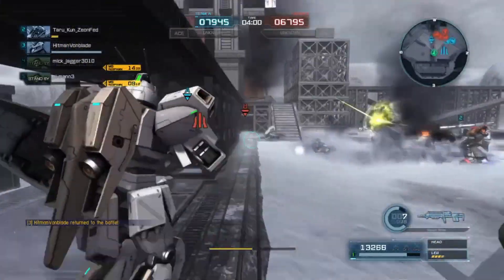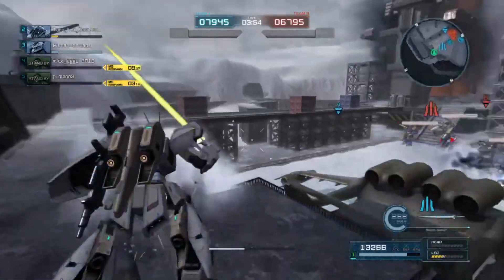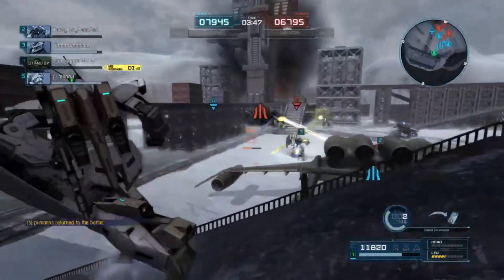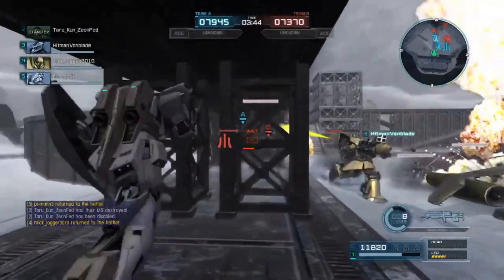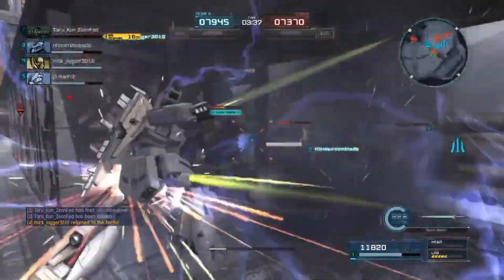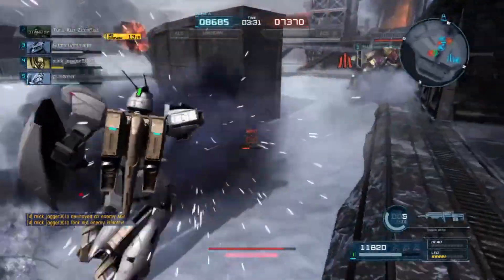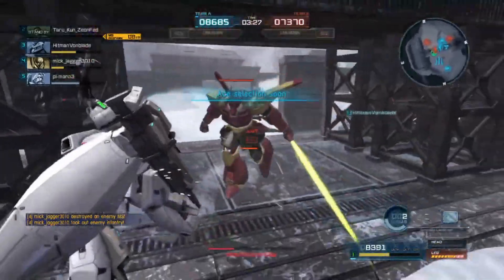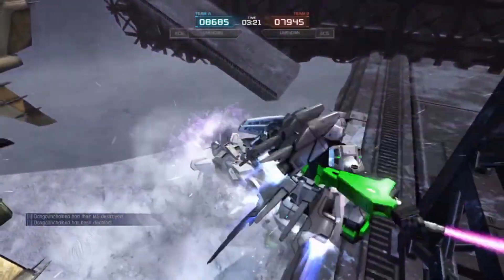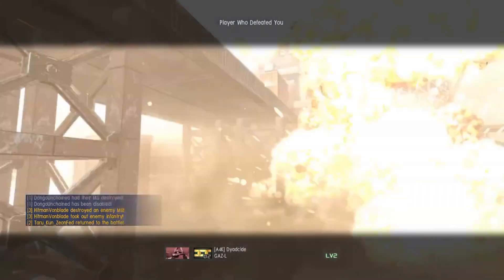Then you have the waist 2-tube grenade launchers — think of how the A1 has hip missiles, except you shoot grenades. They shoot pretty fast and you stand still while using them. They do 1,100 damage, 4 rounds shooting 2 at a time, 200 range. They're pretty good. If you stun with your wrist grenades, you can follow up with your waist grenades, and because of how the stun works, you can actually re-stun with your beam rifle after the waist grenades — really good for keeping a stun lock on a support.